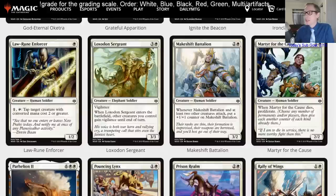Martyr for the Cause could theoretically fit in a super friends deck as a chump blocker that proliferates when it dies, but you'll just have better cards like Tithe Taker. For it to matter you'd need an aristocrat sack deck with a +1/+1 counter theme — maybe a Bant proliferate tech — but the power level is still just pretty low.